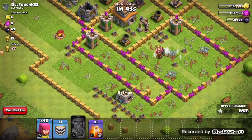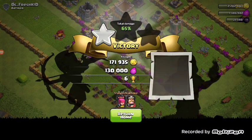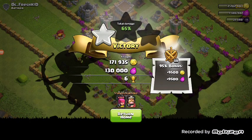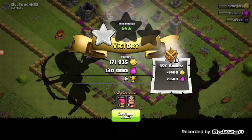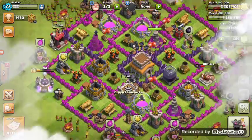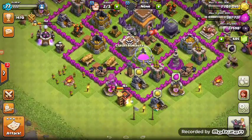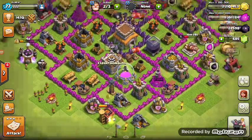Look, I have got all the gold and all the elixirs, so I am ending the battle. As you can see, I have got all the gold and elixirs plus a bonus — 95% bonus and 6 trophies without losing one. This is a good attack strategy for getting elixirs and gold as fast as possible.